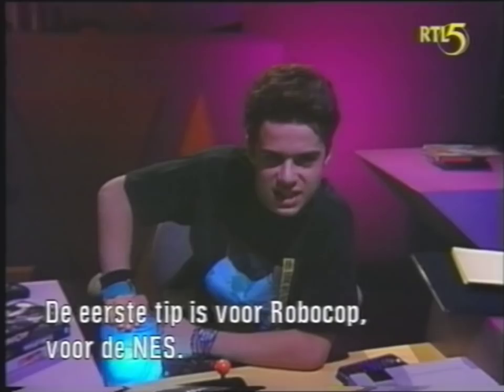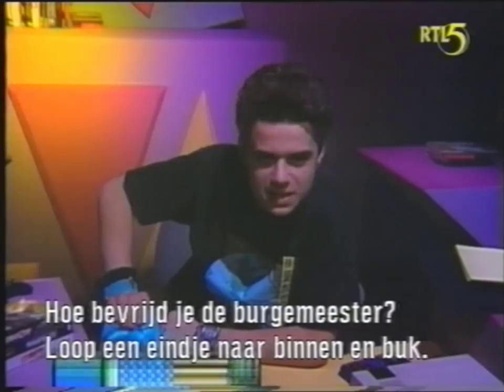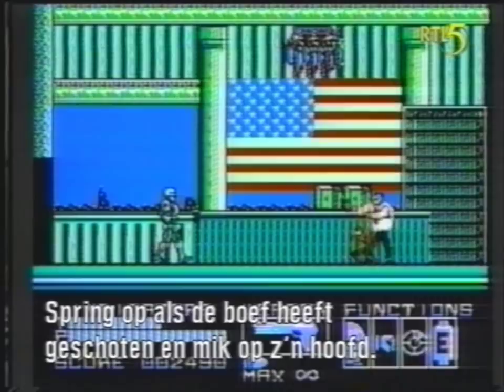The first tip is from Game Players Magazine for Robocop for the NES. Here we learn how to get the crook to release the mayor. As soon as you walk in, move up a little and duck. When the crook fires, jump up and aim for his head. Once the mayor has escaped, you can now move to the left, then go get the crook.